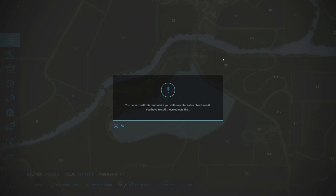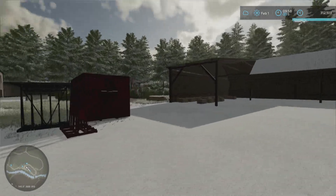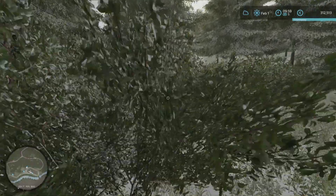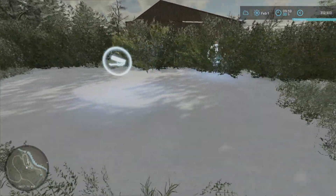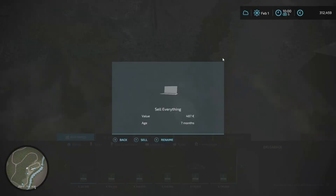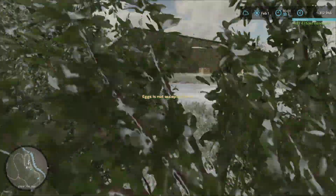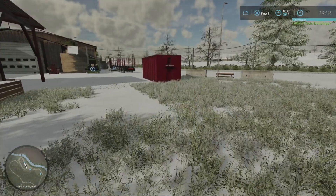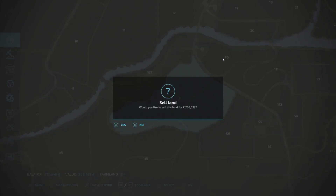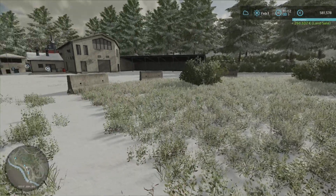We have our sell-everything point on here — I need to remove that, it's over here behind the bushes. Let's sell it. Now we need to find somewhere else for our sell-everything point, but I'll think about that. Let's sell this. Look at the money we've got now: 581,578.